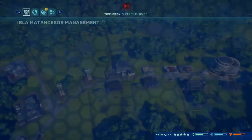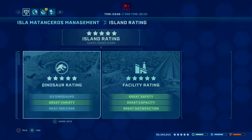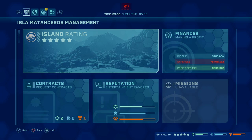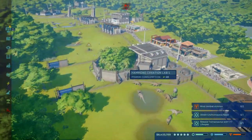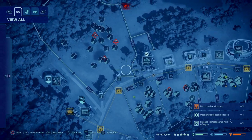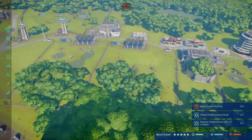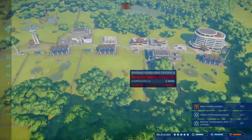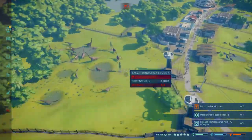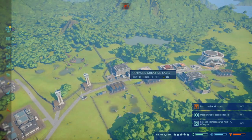This park is on Isla Matanceros — I don't know if I mentioned that, but it's probably helpful to know. I hope you found this guide informative and that it helps those of you struggling with this trophy. You don't have to follow this exact design — if some of these dinosaurs aren't your favorite, you can switch them out. This is just what worked for me. If you liked this video, I'd appreciate you hitting the like button, and if this content interests you, I'd love for you to subscribe. Thanks for watching!